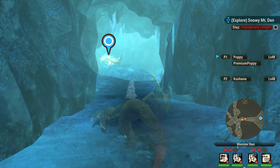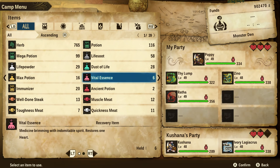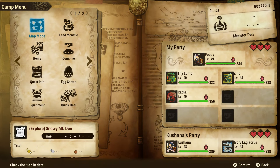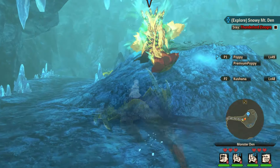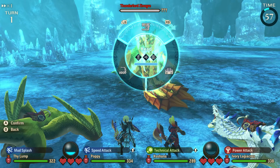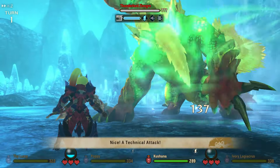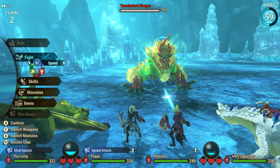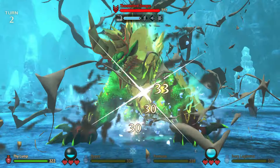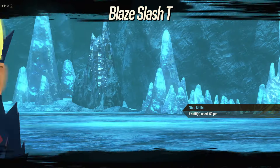I could try and hunt that Thunderlord Zenogre, but I don't think we're gonna win it — just because of how powerful it is. I wonder what egg this is — might be a regular Gameth egg, or a frozen flying wyvern egg. I think it might be a Legiana. I'm going to hunt the Thunderlord Zenogre — I hope we are prepared. The initial moves are power attacks, and I'm down a few hearts, but I have vital essences just in case. We need to use speed then technical moves.